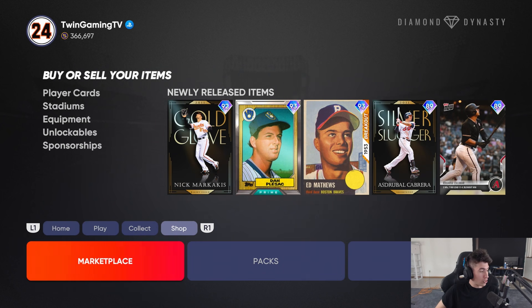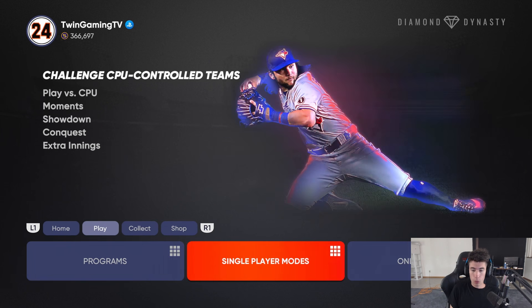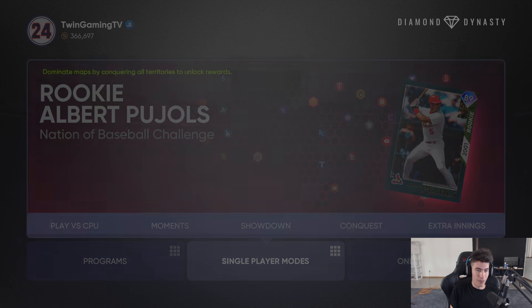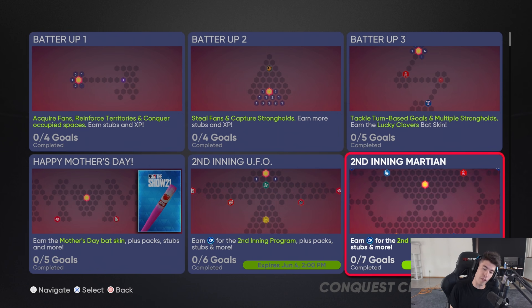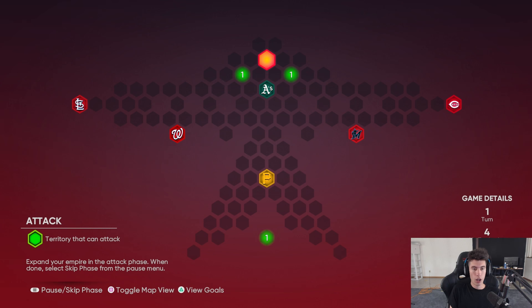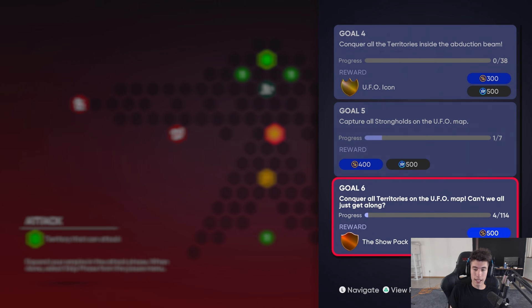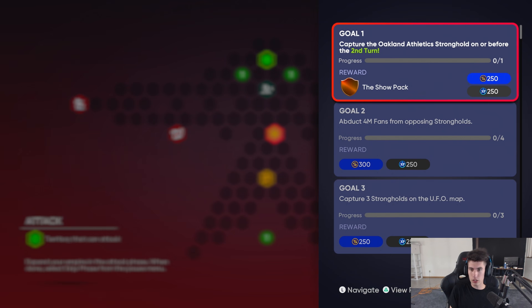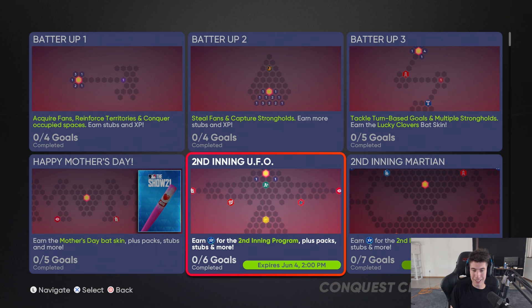So new Tops Now, headliner, new conquest map — let's go ahead and check that out real quick. The Martian was the first one; now we have a UFO conquest map. One, two, three, four, five, six strongholds to take out. The goals include a The Show pack, a UFO icon, and then another The Show pack. Wait — will I never be able to get that icon again because these maps expire? Do I have to do this map to get that icon?